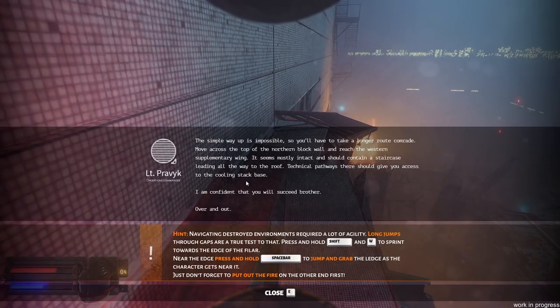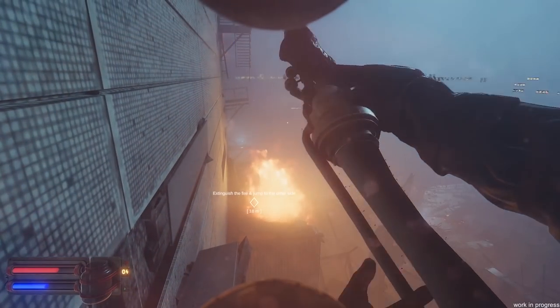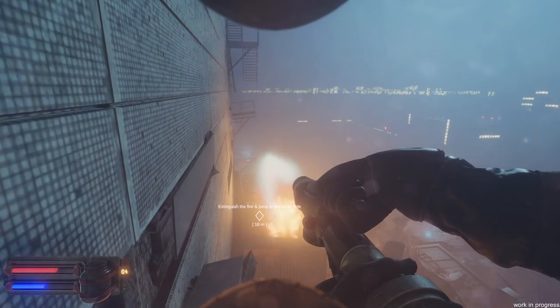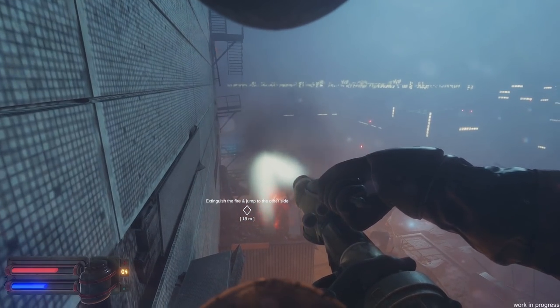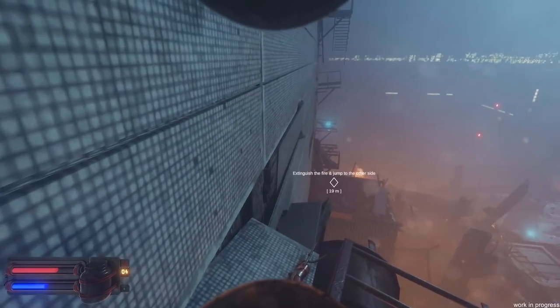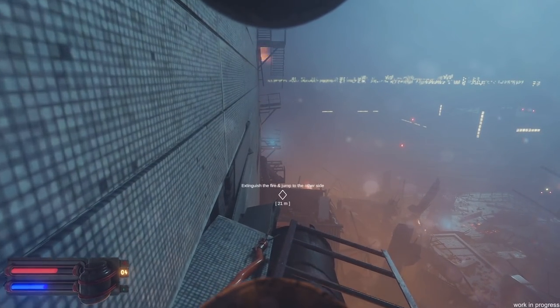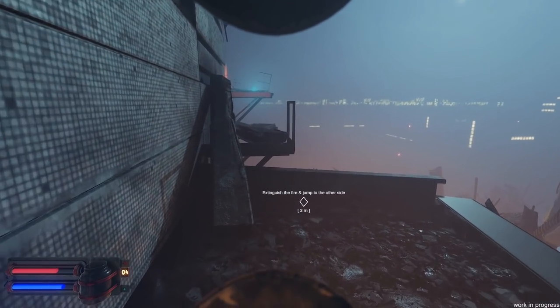You want me to extinguish the fire and jump to the other side? You're insane. It looks like it's out. We're gonna need a running jump at this — wish me luck, chat. Here we go. I did not think we were gonna make that. We made it across! There's where all those guys are fighting the fires right over there.